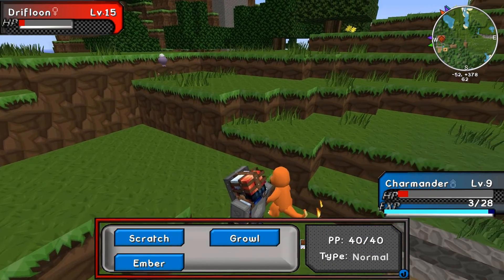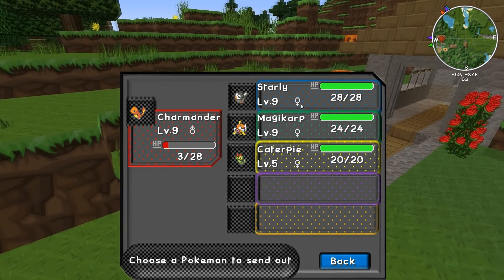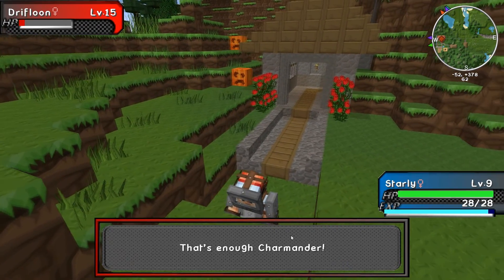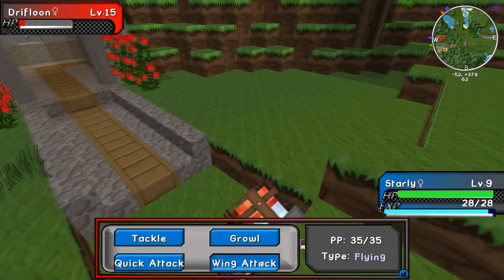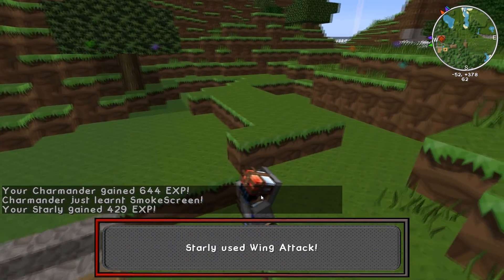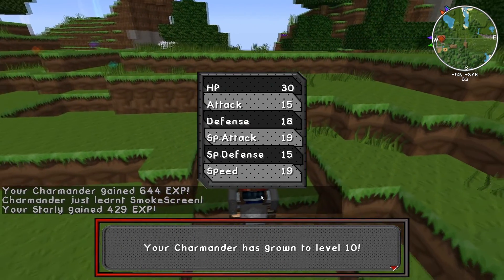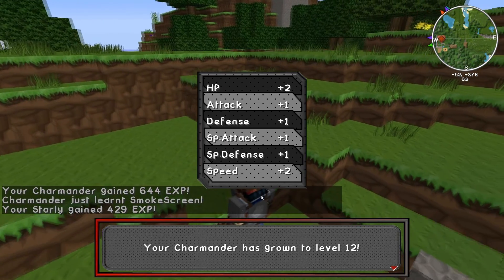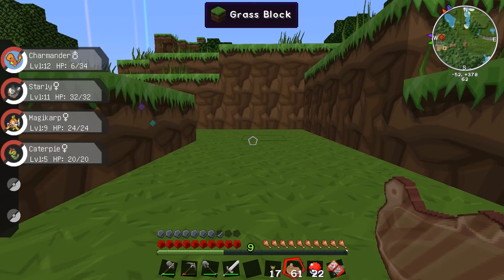I think I want to kill it. Before Charmander dies, go on Starly - go and get some XPs. What have we got, quick attack, wing attack? Boom, good night! Charmander learned Smokescreen, leveled to 10, 11, 12 - nice! Starly's up to level 11.